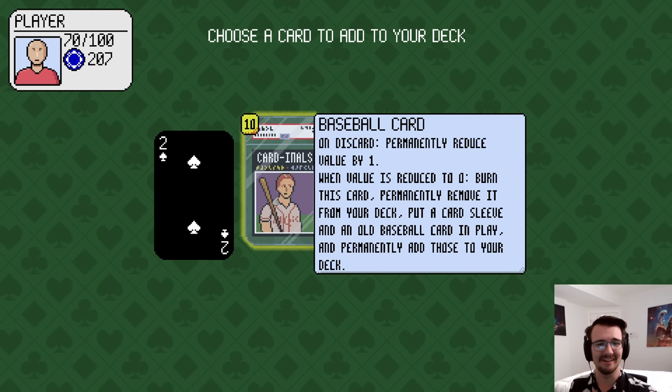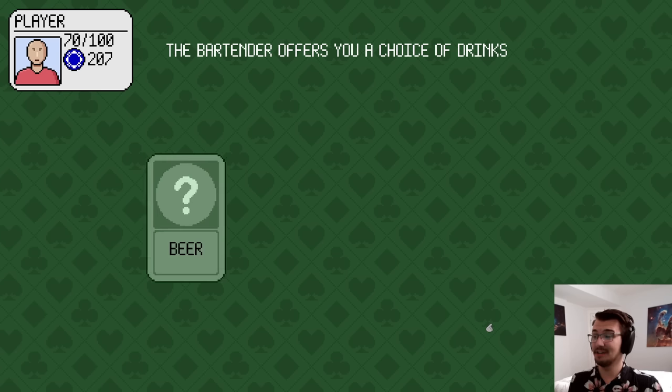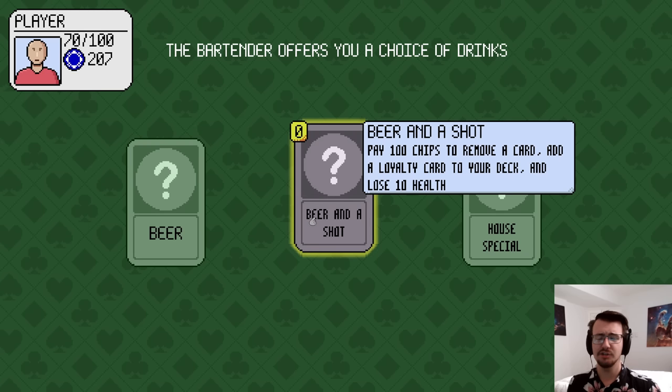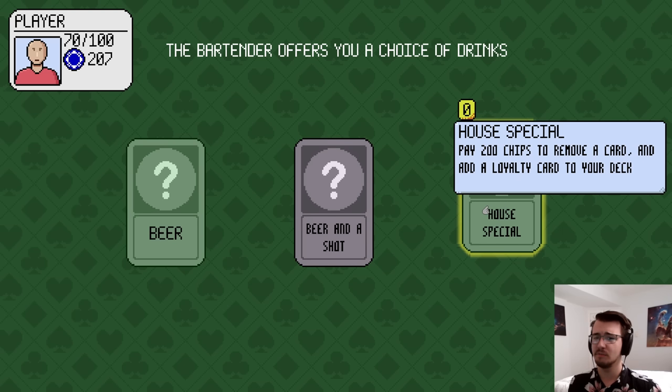A baseball card: on discard, permanently reduce its value by 1. When its value is reduced to 0, burn the card — permanently remove it from my deck. Put a card sleeve and an old baseball card in play, permanently add those to your deck. Give me the baseball card. Now I get to spend my chips. I could remove a card for free, pay 100 chips to remove a card, add a new card to my deck and lose 10 HP, or pay 200 chips to remove a card and add a card without losing 10 HP.